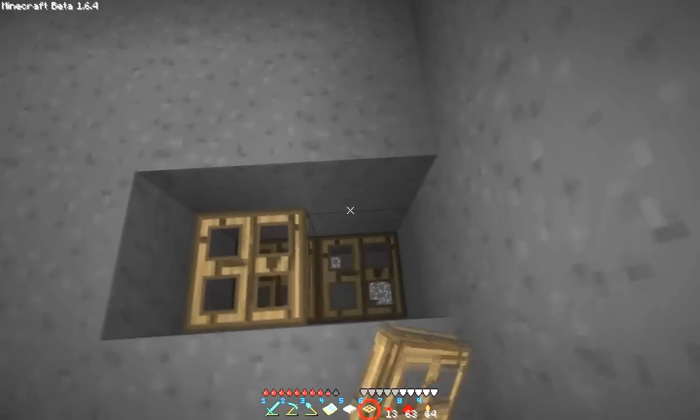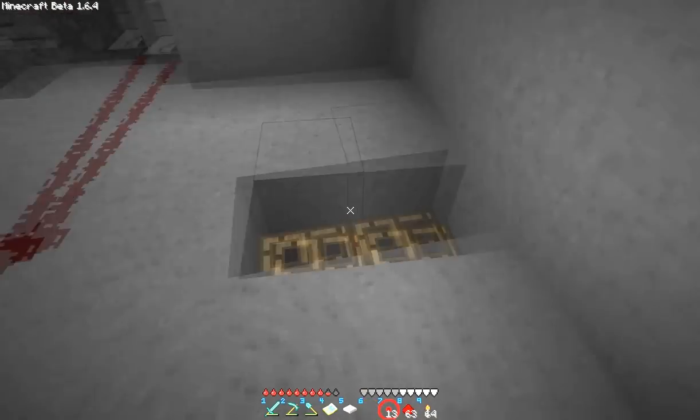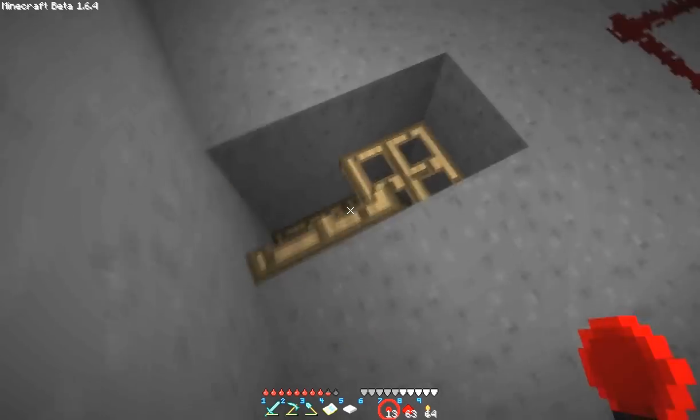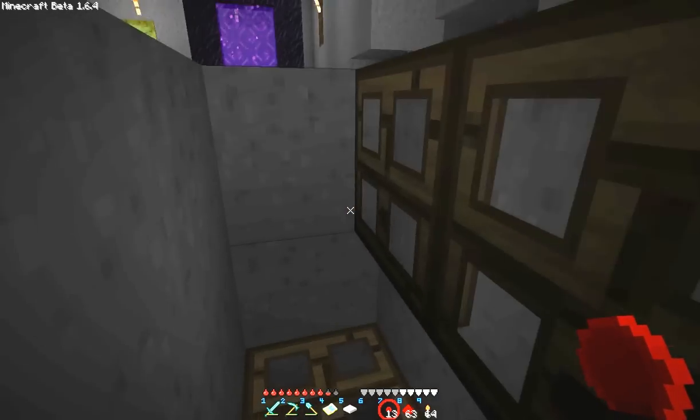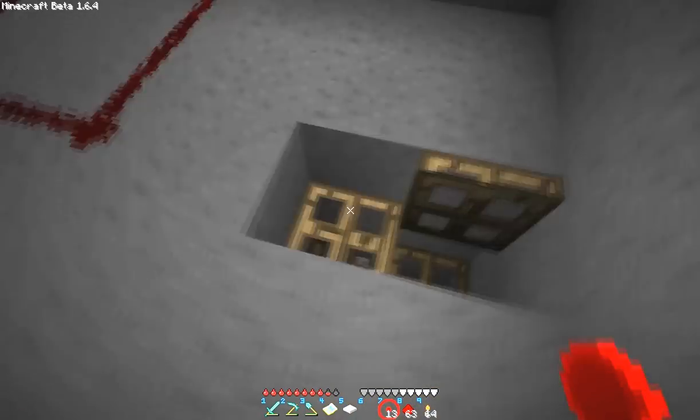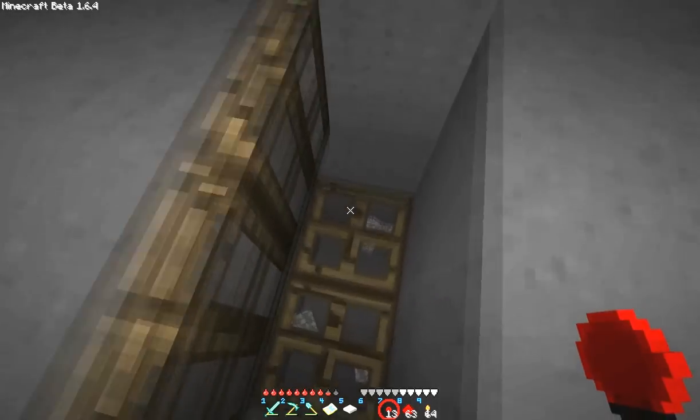You drop a trapdoor down, and you can open and close them - so you have basically vertical doors. You can use them to make temporary staircases. This is something I actually just thought of.